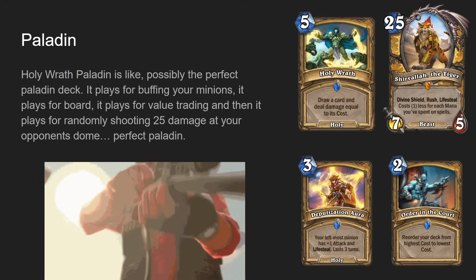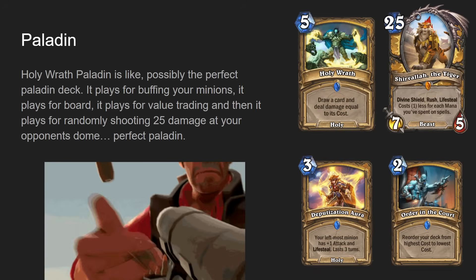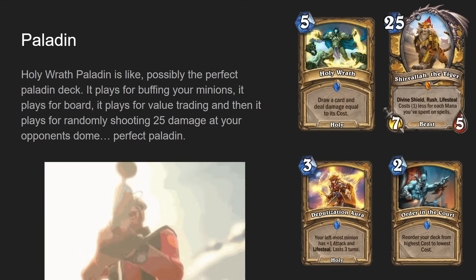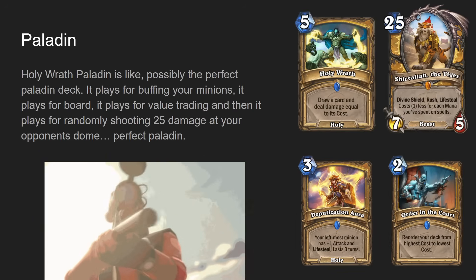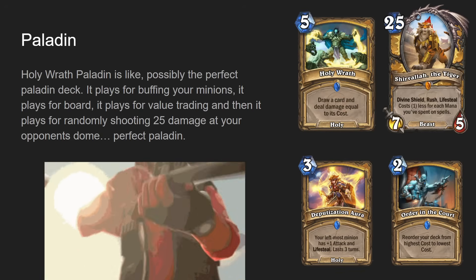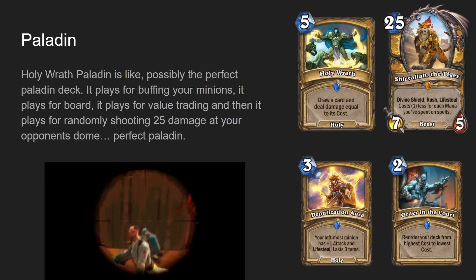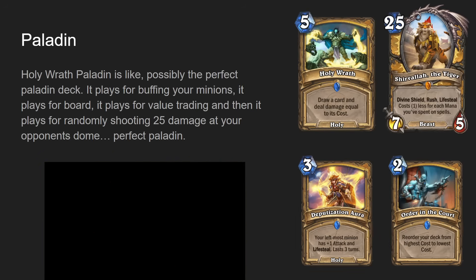During Showdown in the Badlands, after Order in the Court was nerfed, this deck went from completely unplayable garbage to a genuine meta-playable deck in one expansion. It obviously got like 50 nerfs in a row because Showdown was broken, Prismatic Beam was broken, Deputization Aura was broken. But if this gets fully reverted — I'm talking Prismatic Beam-level reverted — this could be one of the best decks in the game again. Prismatic Beam at seven mana was insane: zero mana deal three damage to all enemies because it costs one less for each enemy minion, then deal three damage to all enemies.